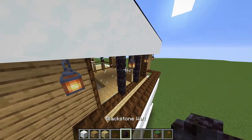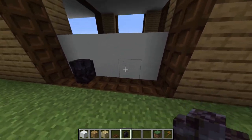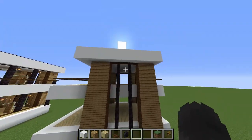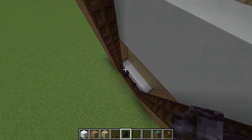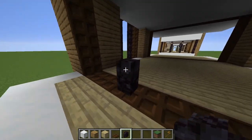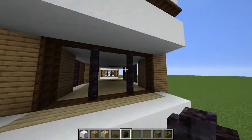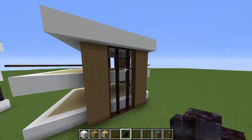Now we're gonna take the blackstone walls to do some detail. We're gonna put them in this window right here, leaving one block here and one block here, and take this up to the end of our ceiling — that looks like we have subdivided our window into three parts, which looks amazing. We're gonna do this in all of our windows, counting one block, two blocks for spacing, and putting the blackstone wall up to the ceiling each time. So there we go — we have all of our window frames completely done.